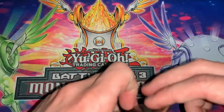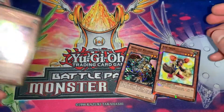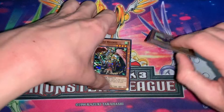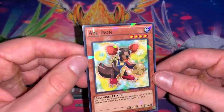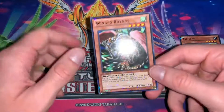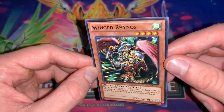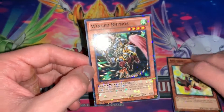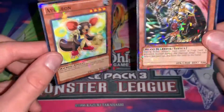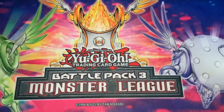Then we have Star Foil rarity, which is a lot like the Mosaic rarity and the Shatter Foil rarity. I don't actually have one myself, but you'll see a picture on the screen. Next, we have Shatter Foil, which is just like shattered glass on the card — you can see it going throughout the card, it's pretty cool. Then you have Mosaic rarity, which is like a mosaic artwork piece — you can see it going throughout the card. These are a lot in the same; they come in the Battle Packs mainly.